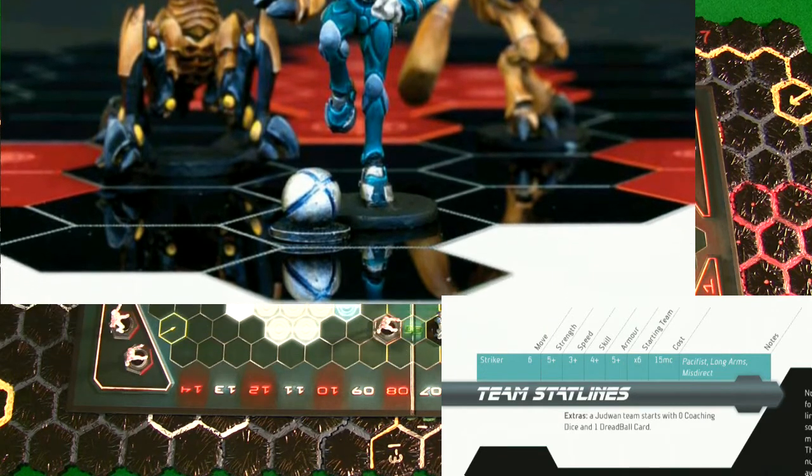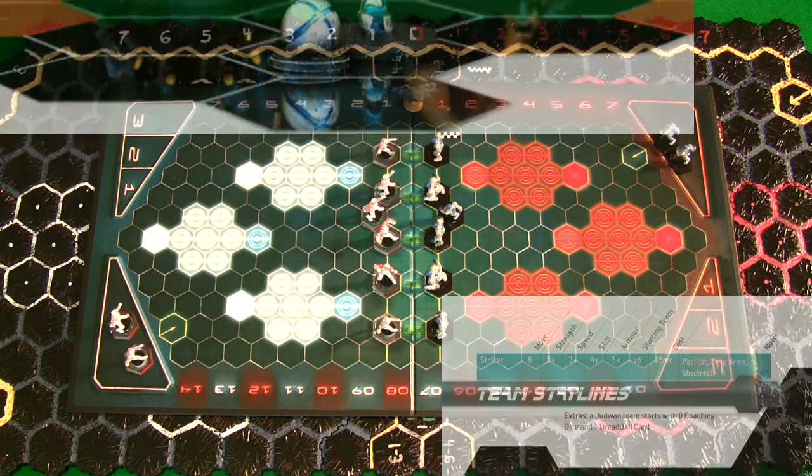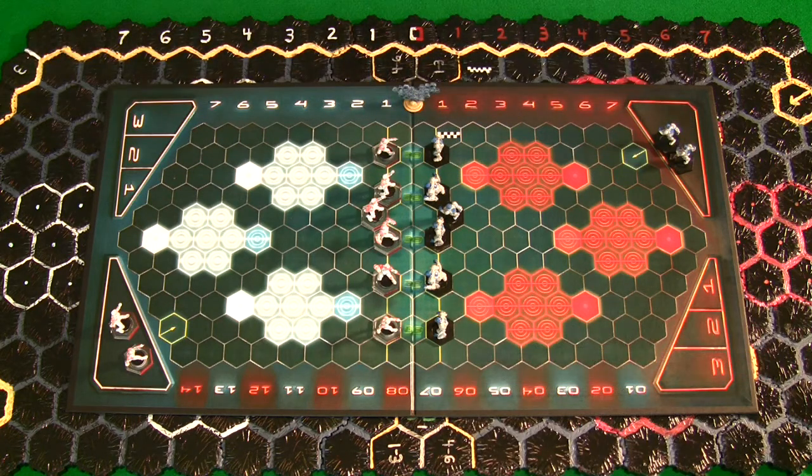The downside is that against a bruiser team that doesn't mind taking scores while bashing your players into the ground, you'll have a little trouble. You just have to make sure you score fast, score often, outplay your opponents, and run circles around them with your ability to score all the way across the board from 12 spaces away. Basically, the Judwan are the Harlem Globetrotters of the Dreadball league.